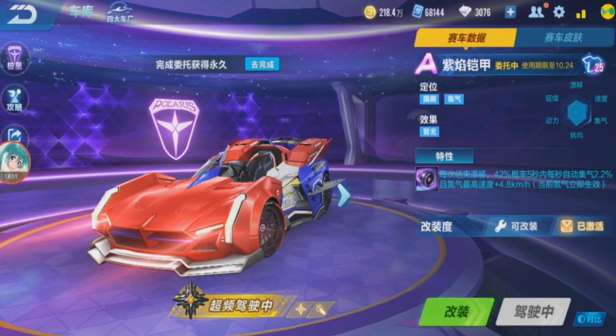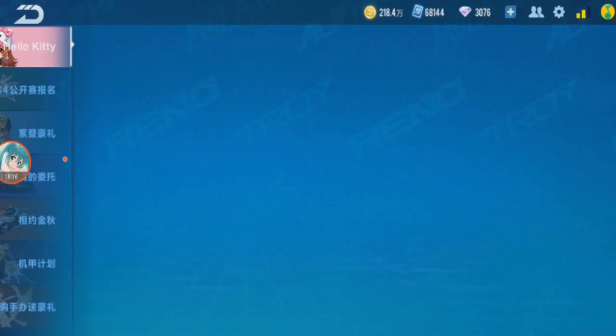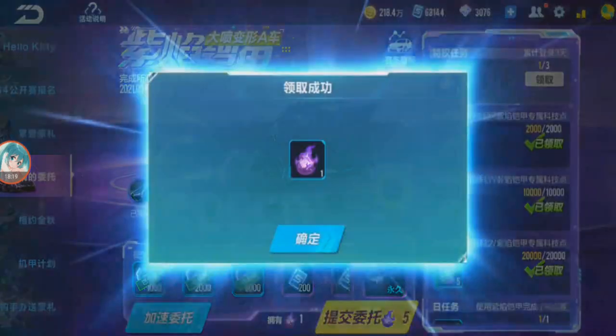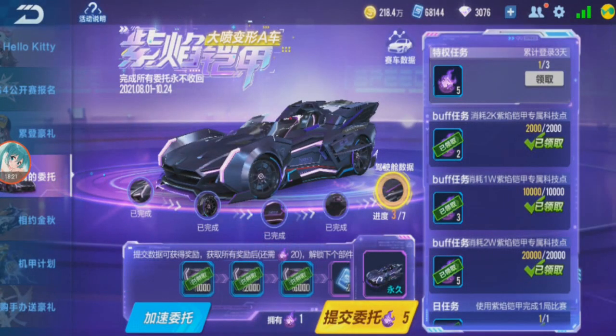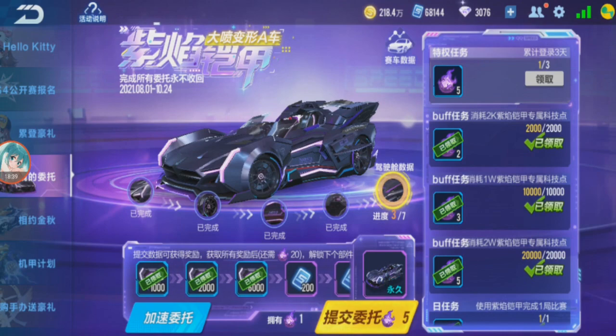For free players, you can still get this car if you haven't finished the event. I also haven't finished but I'm going to. Almost getting it permanently. This event will last until 24th October, so there's still more than one month. The car released 1st August and now it's 1st September. If you haven't started this event, you still got a chance to get it permanently. The performance is as good as certain voucher and diamond cards.